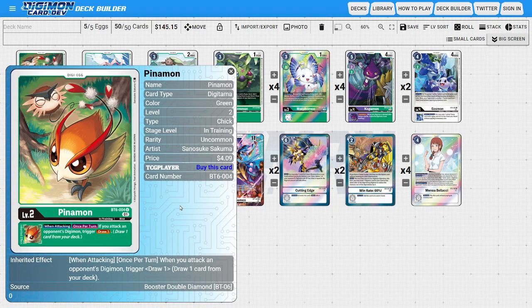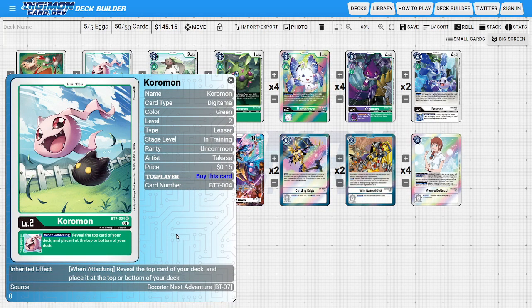Starting off with the Digitama, I'm running one copy of Pinamon as the fifth Digitama. Pinamon acts as a solid draw engine with an inheritable ability: when attacking, when your Digimon attacks the opponent's Digimon, you get to draw a card. For the main Digitama, I'm running four copies of Coromon. Coromon's inheritable ability is when attacking, you reveal the top card of your deck and put it on the top or bottom, rigging the top of your deck to draw what you need.